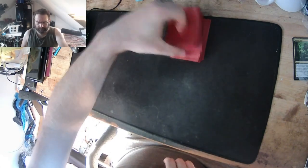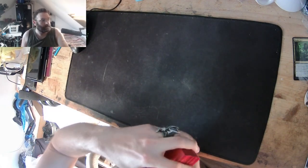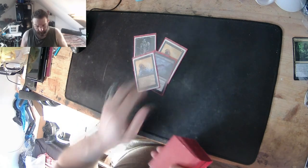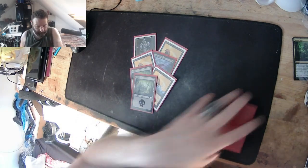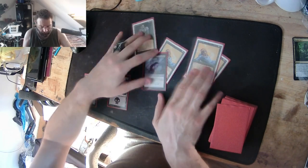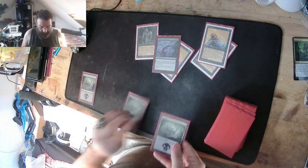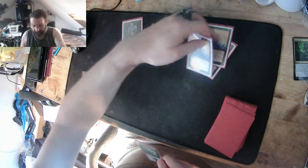My opponent cuts. Opening hand: four, six, seven — we'll keep this hand. I've got three Drain Lives in hand, go figure. As you've seen, I've shuffled and cut, drawn a card, play my land for the turn. Now I can activate a Drain Life if need be.